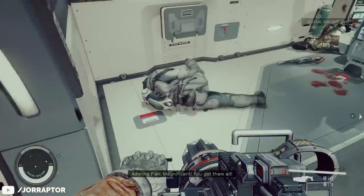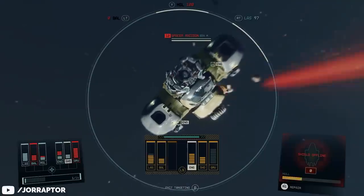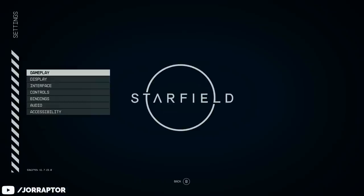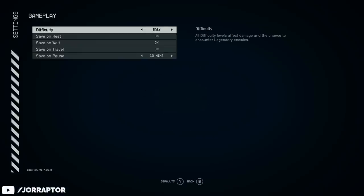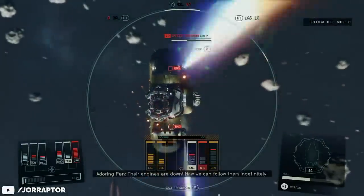To easily board a ship, unlock the targeting control system skill so you can focus on the engines, which makes boarding easier. If you have trouble taking out higher level ships, you can put the game on very easy for the time being. Getting that note and the Mantis quest is more than worth it.